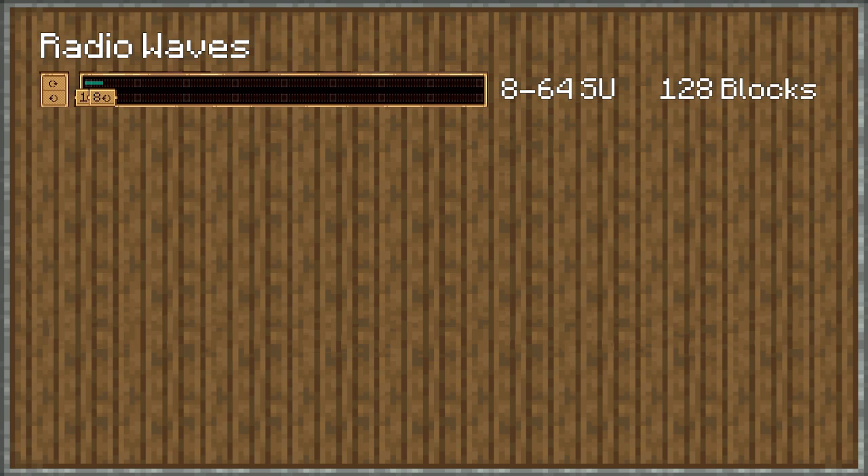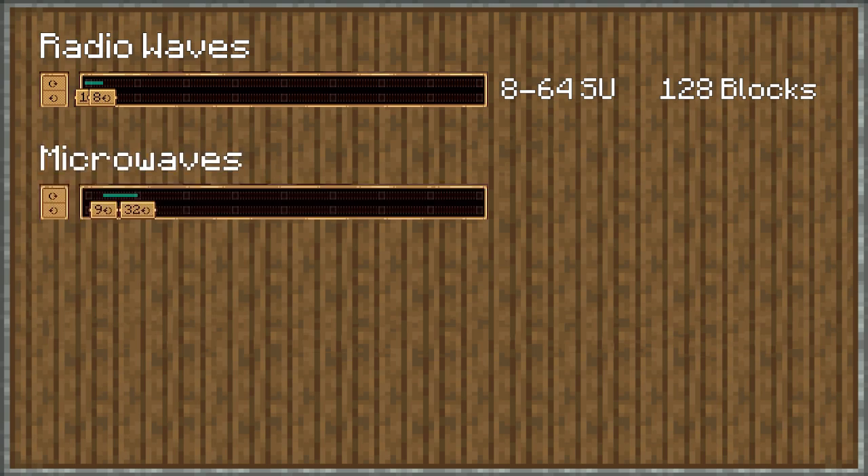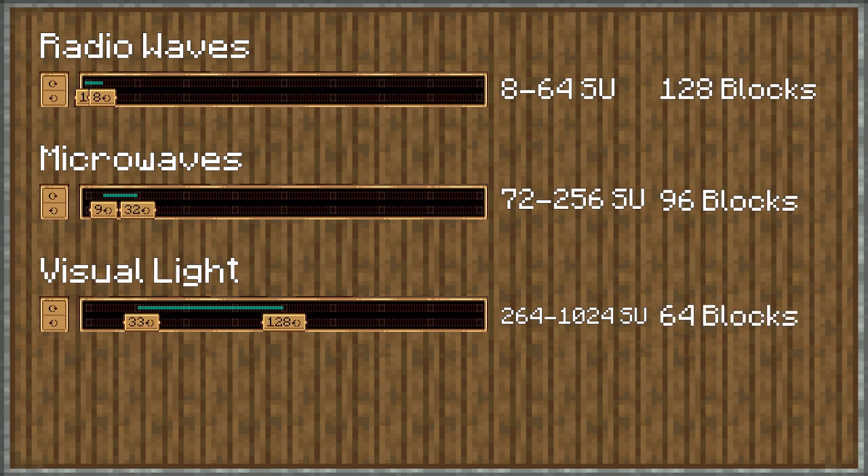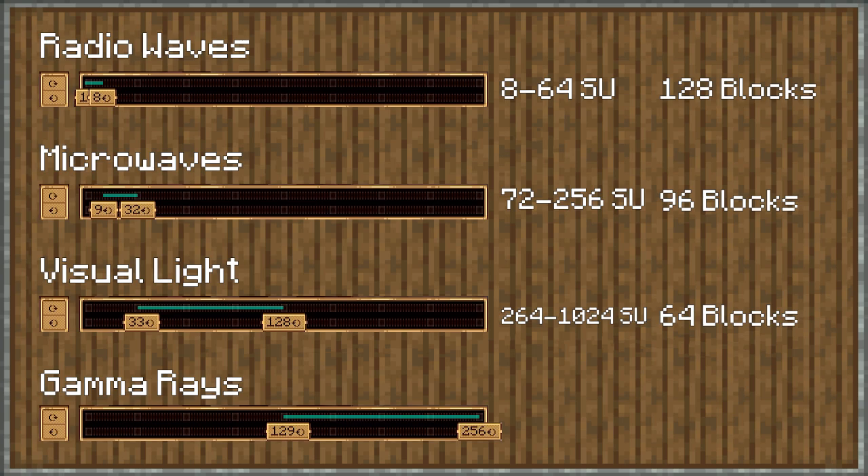Radio waves can travel up to 128 blocks. Next is microwaves, which require 9 to 32 RPM, 72 to 256 stress units, and can travel up to 96 blocks. Visible light requires 33 to 128 RPM and 264 to 1024 stress units, though it can only travel up to 64 blocks.